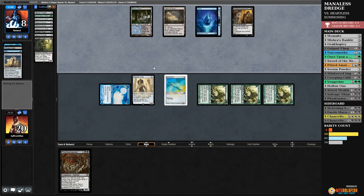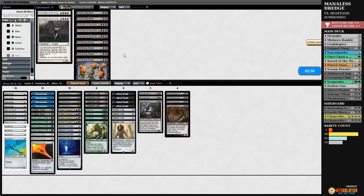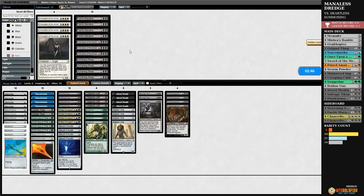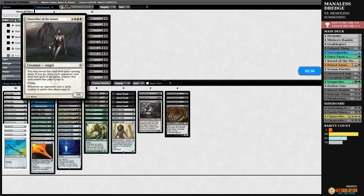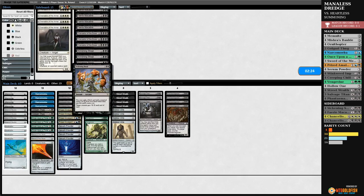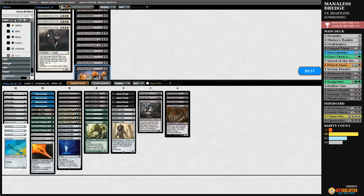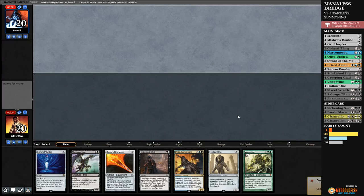Please no Wormcoil — Wormcoil or combos are the things we're worried about. We dodged graveyard hate so far. Chancellor of the Annex and Faerie Macabre are options. We didn't see any graveyard stuff — our opponent might just be playing a value-y rampy Heartless Summoning deck so it might not be worth bringing in Chancellor. The one card I could see is Chancellor of the Annex to slow down Thoughtseize, but our opponent seems to be on the Opt/Serum Visions plan so they might not be playing too many Thoughtseizes.